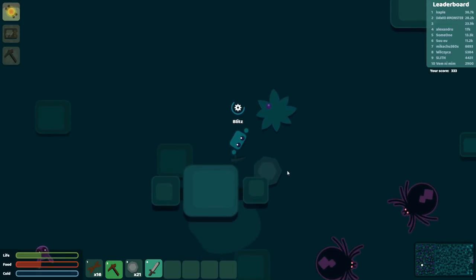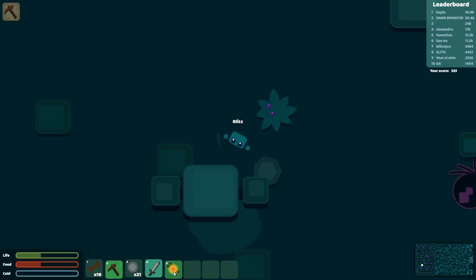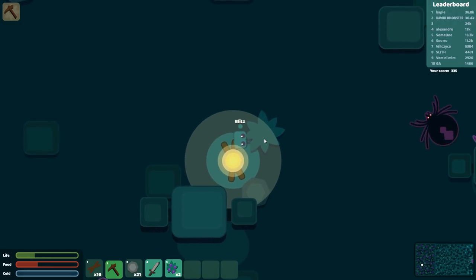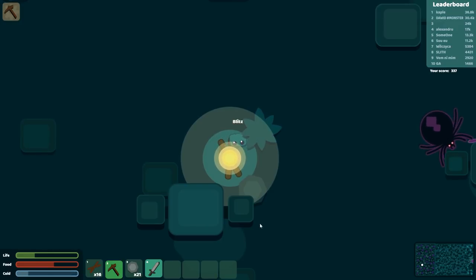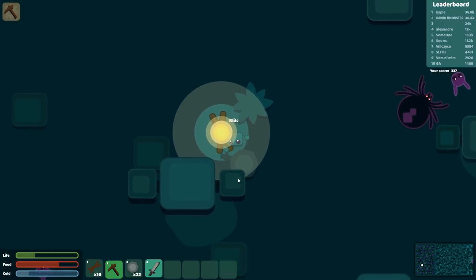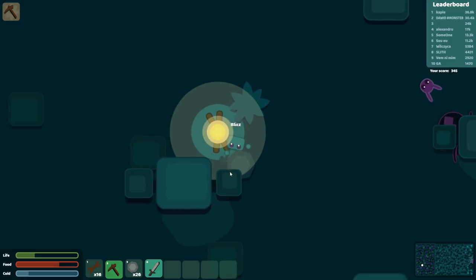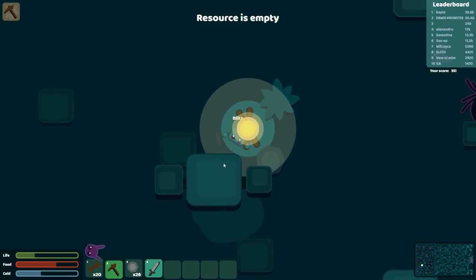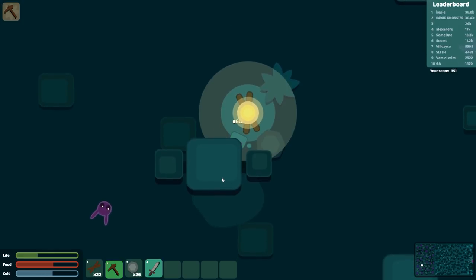Actually, this is a really good spot. I'll build right here, and I can get some food for free. Now we can get my own food, and I'll live here all by myself in the village of the Blitztopian Empire. We can gather our own rocks, gather our own trees. I can make a workbench if I wanted to.